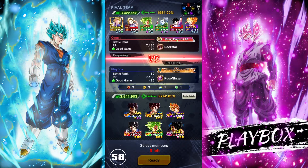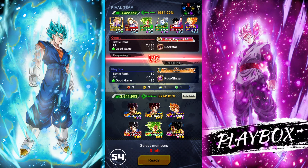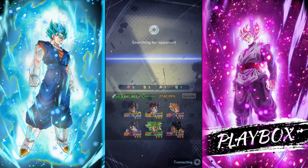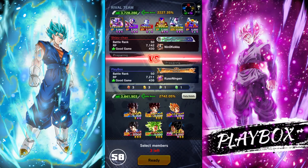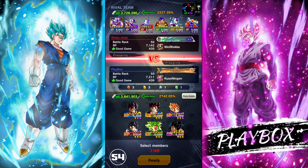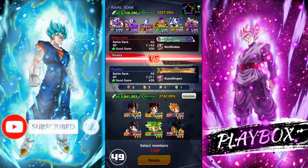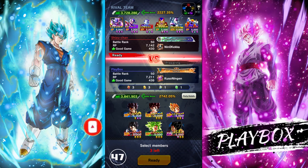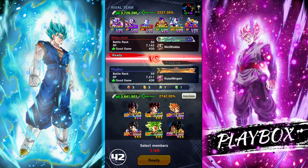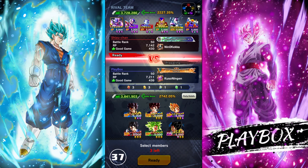Alright, final match of the video, going up against a LOE team. That's pretty cool — you literally never see this team. He's definitely bringing the Zenkai Cooler — he's literally the best unit on that team by a landslide. I don't think he's going to bring that green Frieza, because he might think I'm not going to bring Gogeta. Should I bring the same team? Yeah, we'll go with the same team.